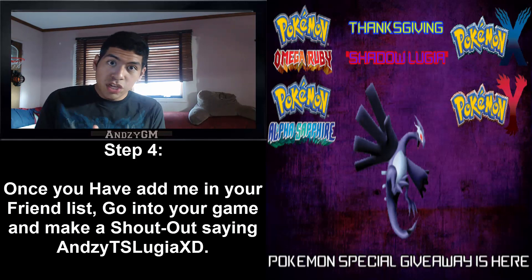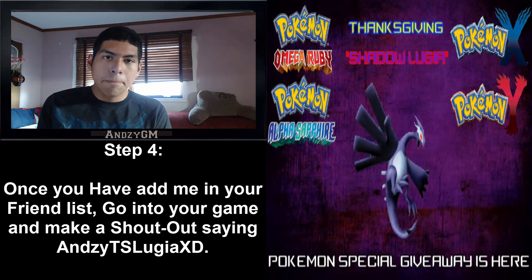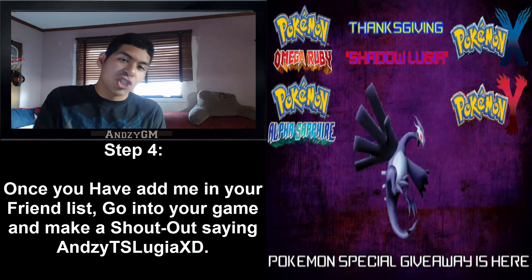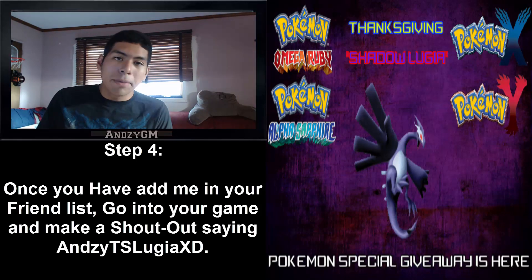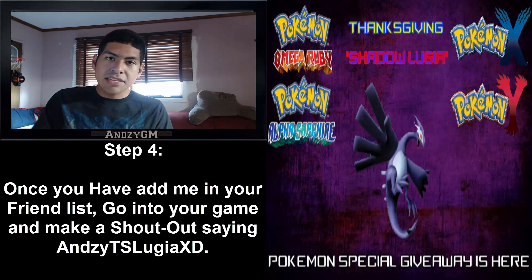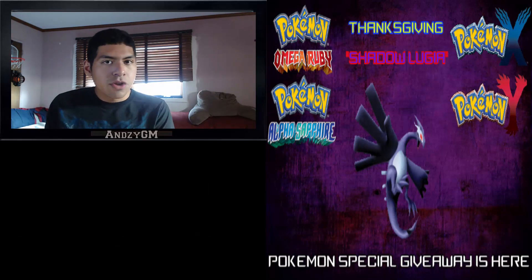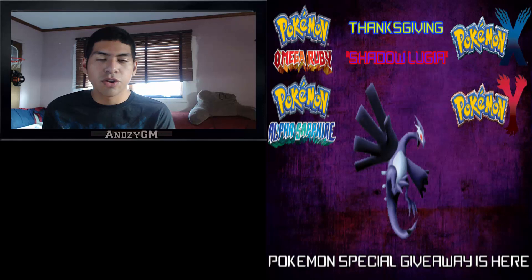The fourth thing: in your game, once you've added me, make a shoutout and put 'ANZ trade' — it won't fit fully, so just put 'ANZ', then the letter T, then the letter S, then 'Lugia' — so I know who you're trading and who it is.